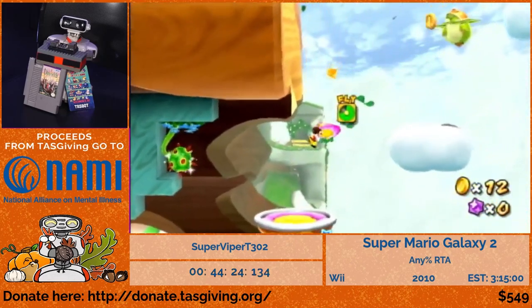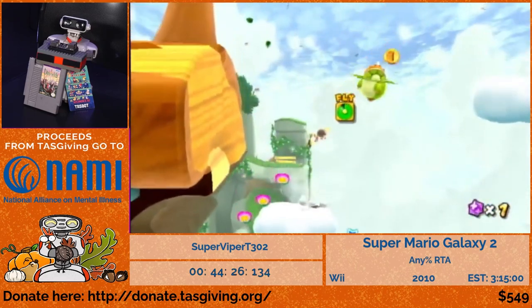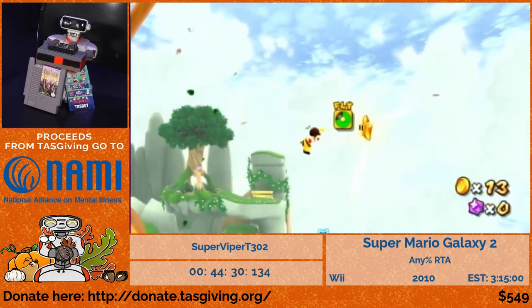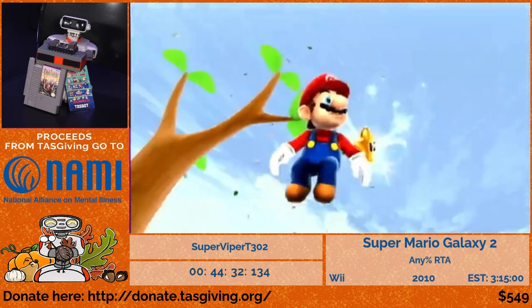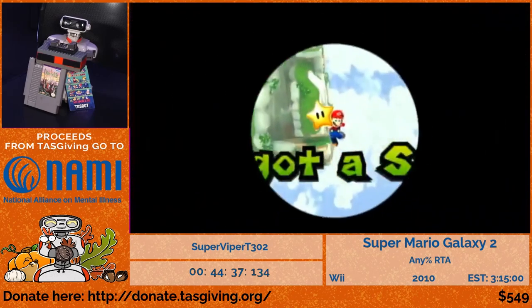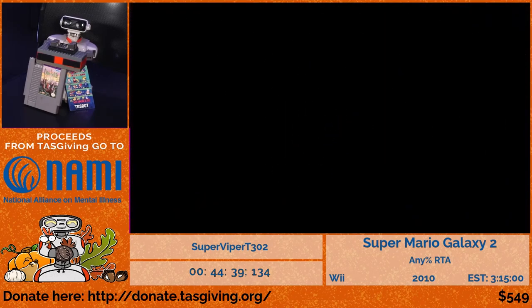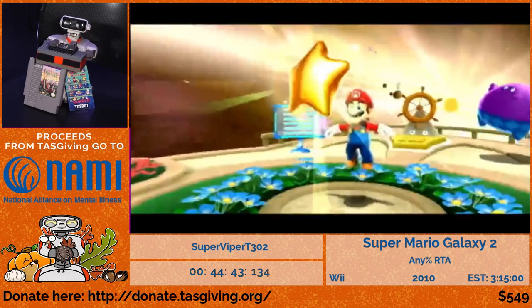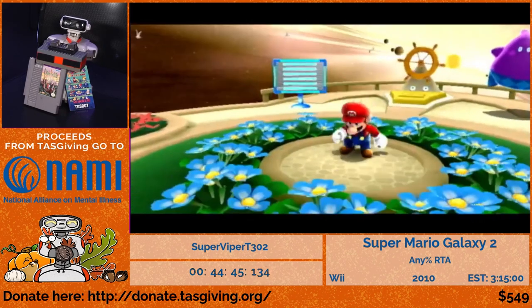We didn't used to think this star was fast enough to be in the route, and it kind of isn't, but it's better to do this star than a certain star in World 4 because it prevents certain world map cutscenes from happening. If you do that other star, it saves about 15 to 20 seconds optimally. I definitely didn't get the full time save there, but that was still a pretty good level.